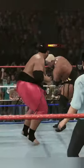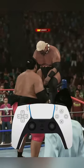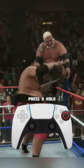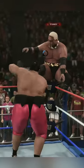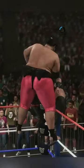First, throw your opponent into the corner. Then press your right analog stick upwards to place your opponent on the top rope. Next, press and hold circle on PlayStation or B on Xbox to perform a suplex from the top rope. If done correctly, you and your opponent will go crashing down to the ring, and the rest is self-explanatory.